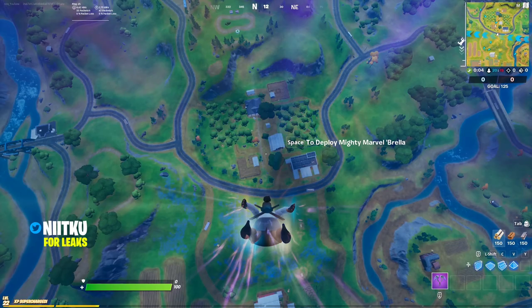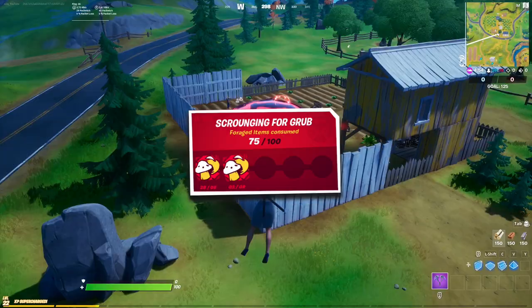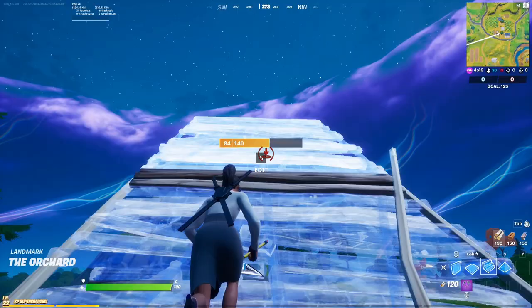Welcome back to another tutorial. I am going to make guides on how to complete the punch cards easily. This first video covers how to get XP fast and how to complete the scrounging for grub punch card. This one requires you to consume foraged items, and luckily I happen to know the best way to complete this.